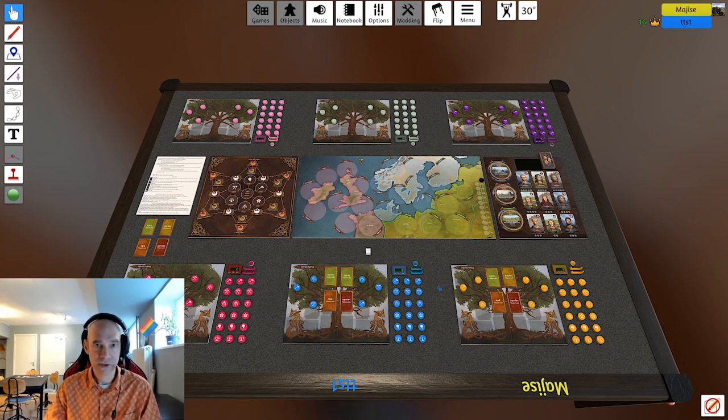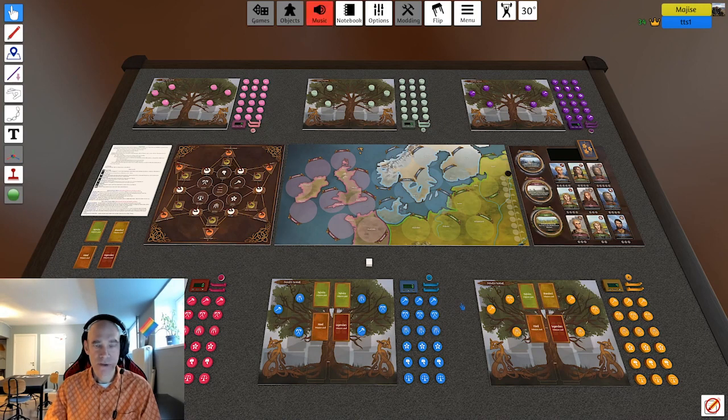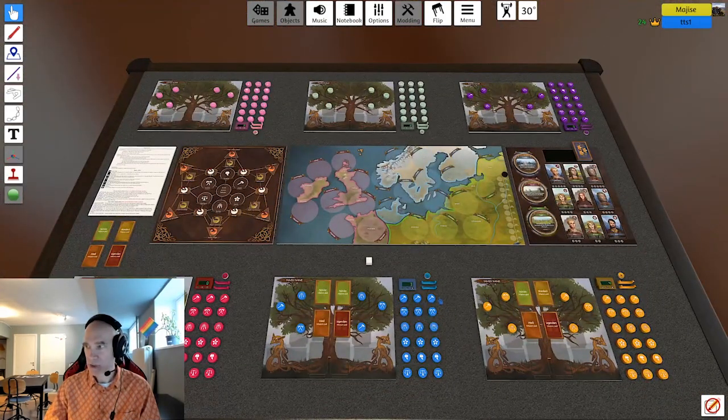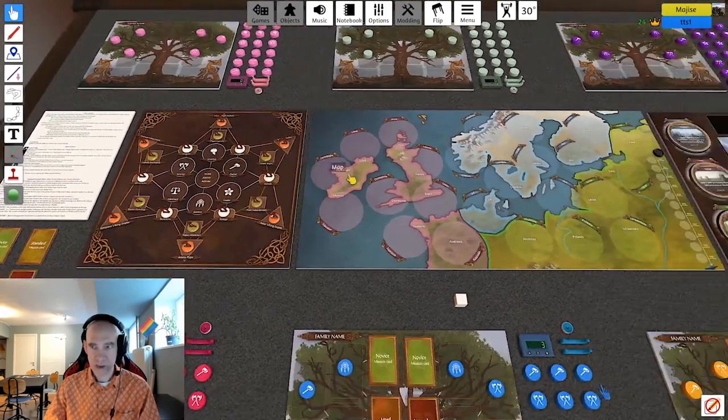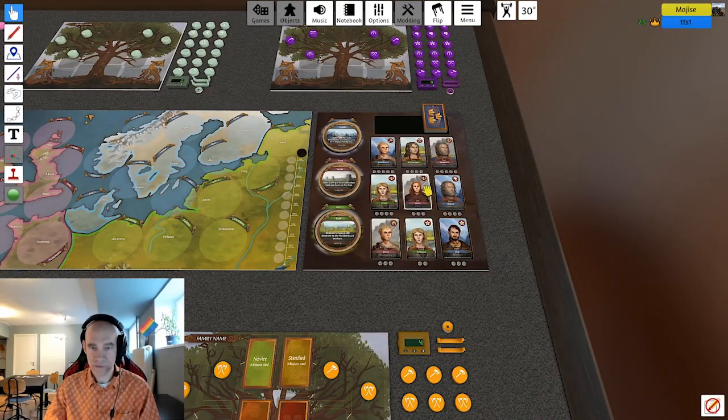In this game you play as a family who is going to try to explore and grow in the Wendell era. The Wendell era is the time before the Viking era. The game is set up with a map in the middle. There is the achievement board and the formidable people's board, and the formidable market. When you set up the game you put all these little figurines on the achievement marker, which are the ones you get to gain points, and you place the venture cards and the formidables.